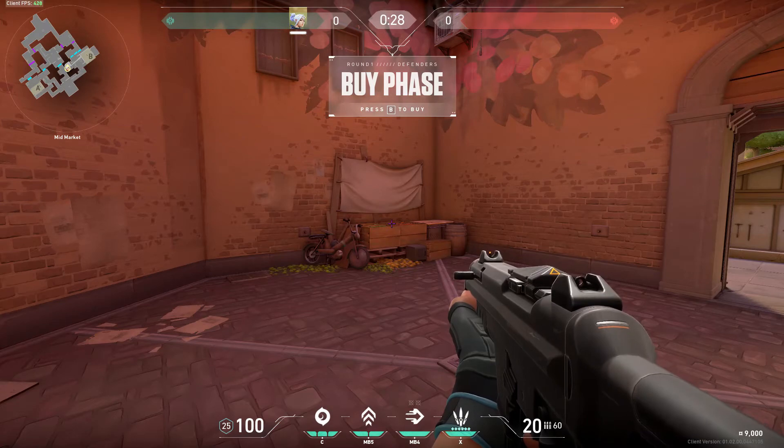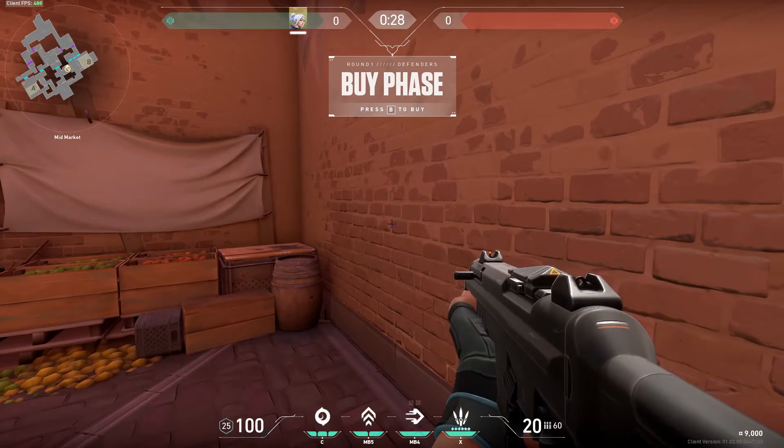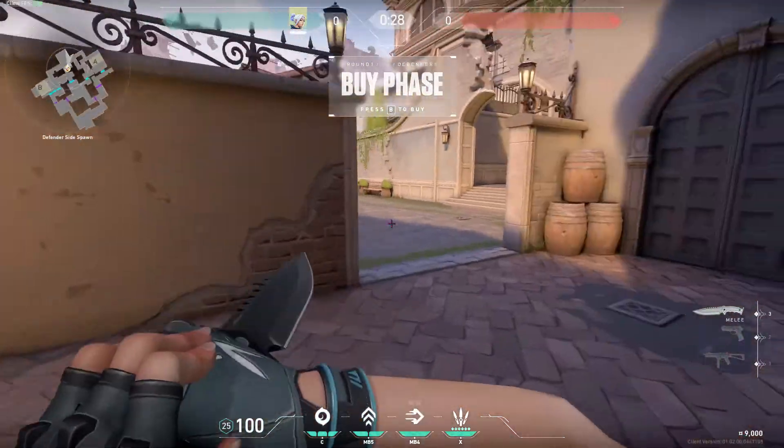Essentially what a force buy does is make your loadout and the enemy team's loadout as similar as possible, so you have as good a chance as possible at winning the round. The reward is you'll normally set the enemy team back two rounds, and you'll have a better economic advantage. The risk is you're setting yourself back another two rounds if you lose. If you force buy after losing pistol and lose again, you'll have no economy and you'll probably lose a few more rounds.